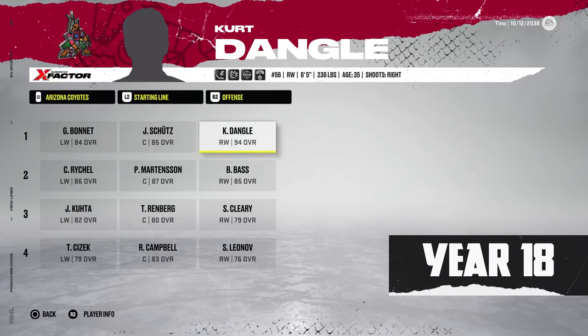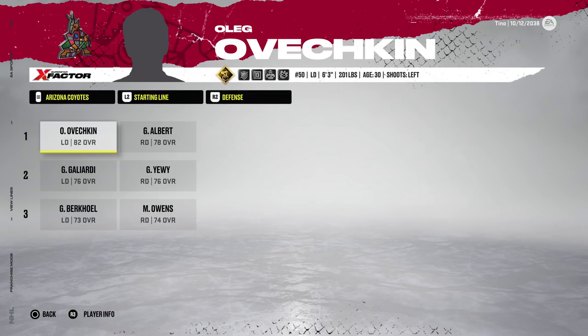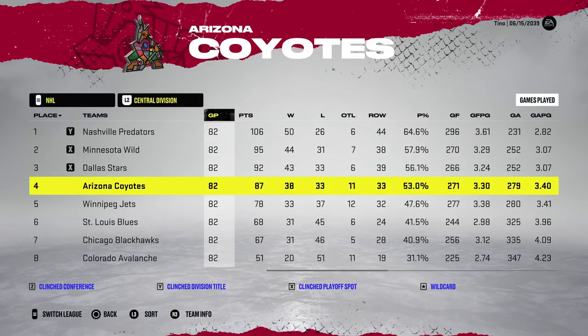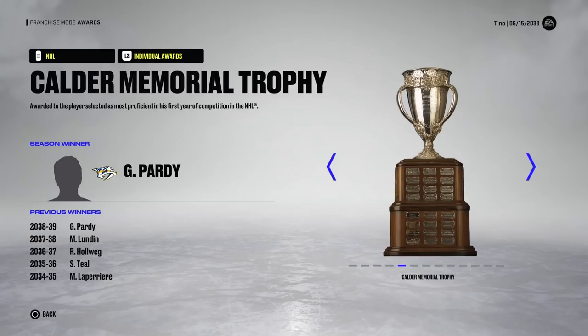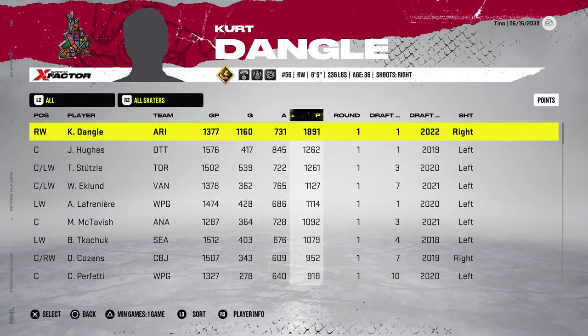Entering year 18 — Dangle is now down to 94 overall, definitely starting to drop. Arizona finishes fourth in the Central Division with 87 points, not good enough for the playoffs. Dangle wouldn't even be on the front page for stats, getting below 50 goals, which for him is pretty shocking. He doesn't take home any trophies this time around.